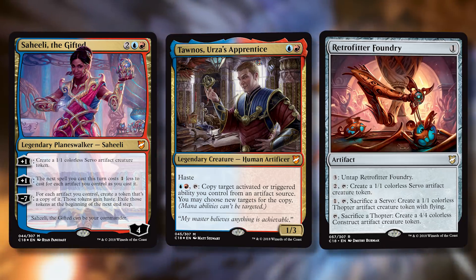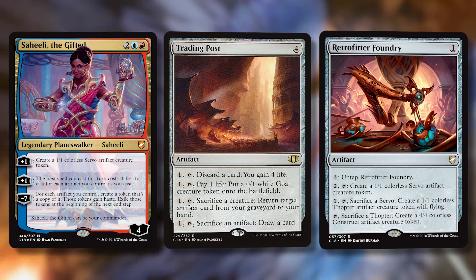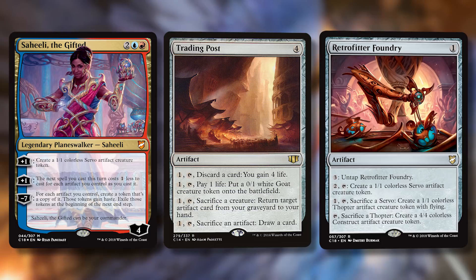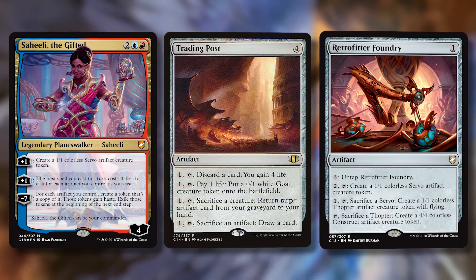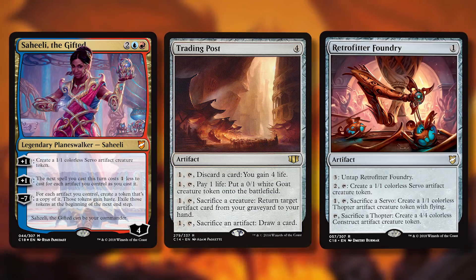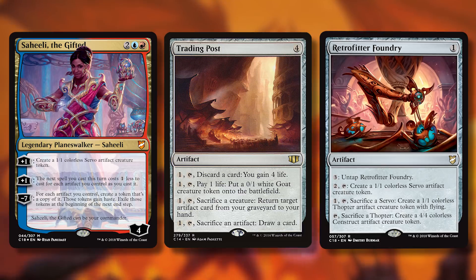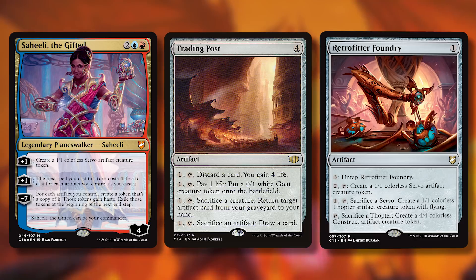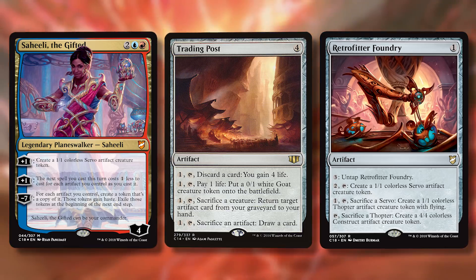Because Tawnos cares about artifact triggers and activated abilities, there are about 14 to 15 cards in the deck he might interact with — decent, but not going all-in on the secondary commander. One cool new card is Retrofitter Foundry — a one-mana artifact with four activated abilities. The first costs three generic to untap it. The second costs two and a tap to create a 1/1 colorless servo artifact creature token. The third costs one and a tap, sacrifices a servo to create a 1/1 thopter with flying. The last costs just a tap, sacrifices a thopter to create a 4/4 colorless construct artifact creature token.